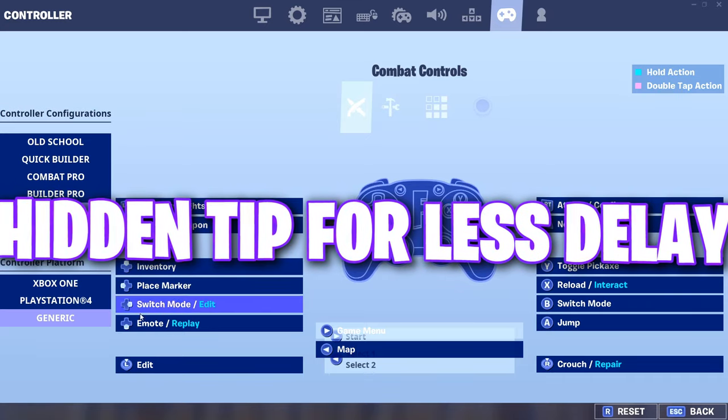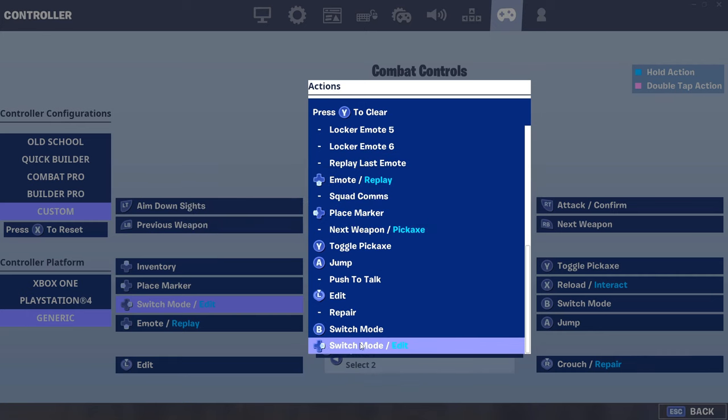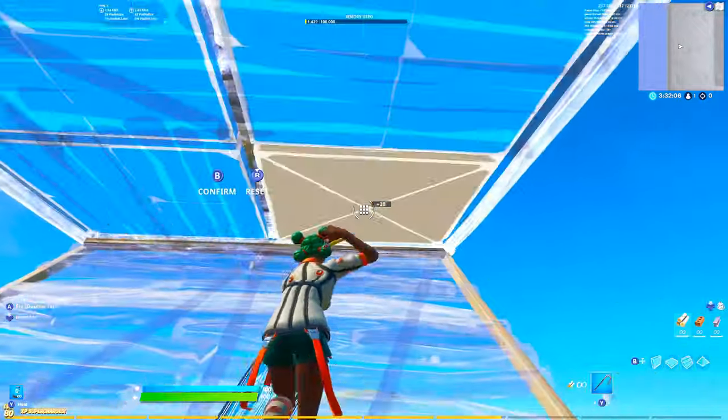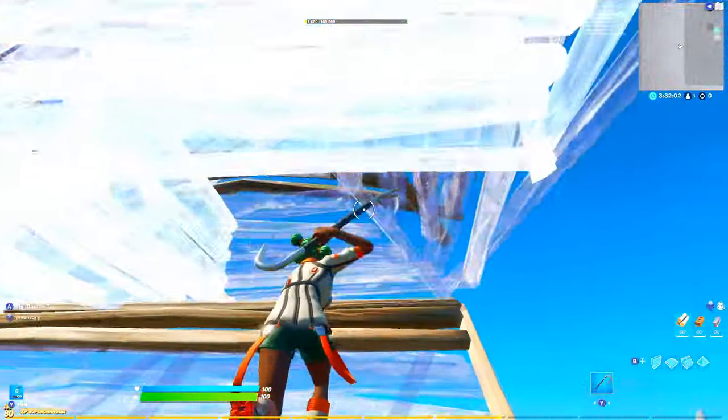This next tip is really special. You want to have a single edit bind somewhere on your controller and then separately bind some random button to switch mode slash edit. Having switch mode slash edit for some reason lowers your input delay when it comes to editing on a controller, and it just makes it so much faster and makes sure that your double edits are way quicker.